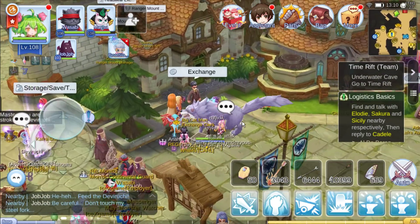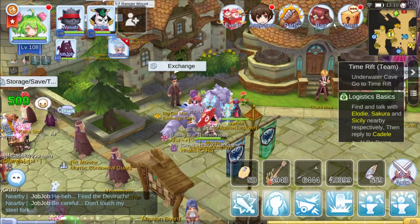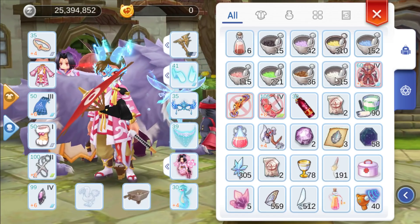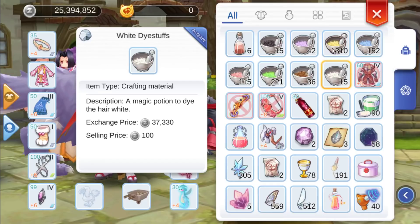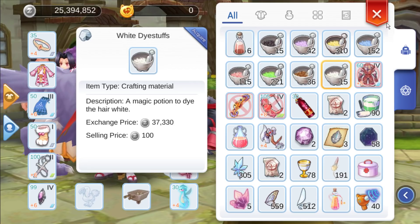Hello guys, welcome everyone! In this video I'm going to show you how to make a white dye. This is good for nuclear players who want to transfer neutralizer to Sani, because we cannot sell it in the exchange shop. If you have this, you can transfer to Sani because a lot of requests are for this white dye.